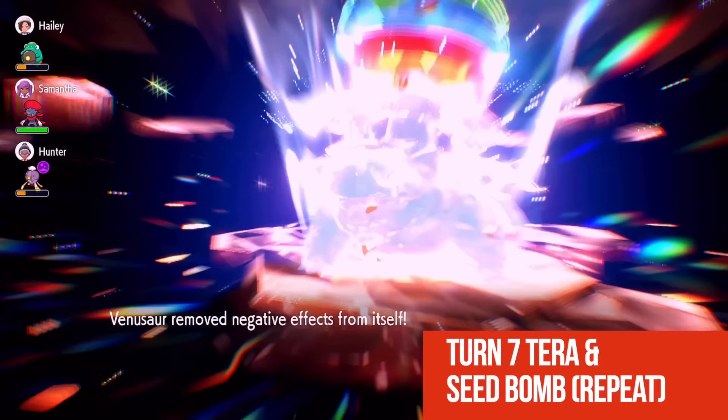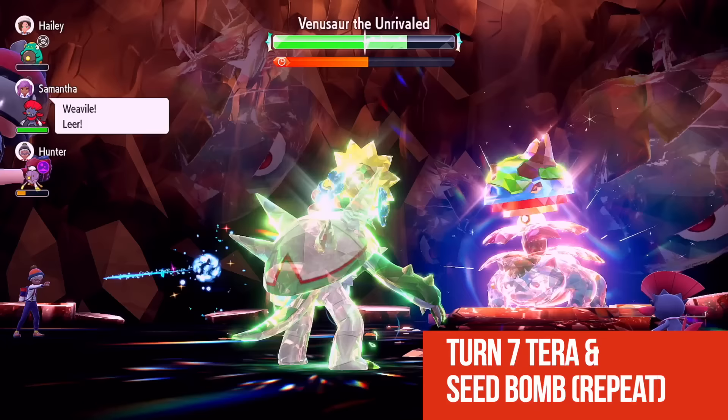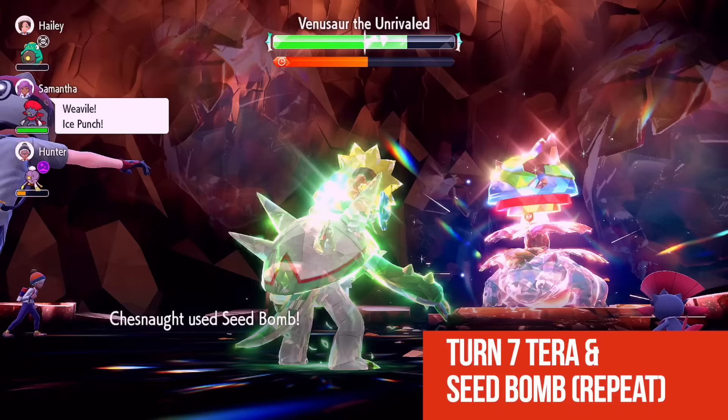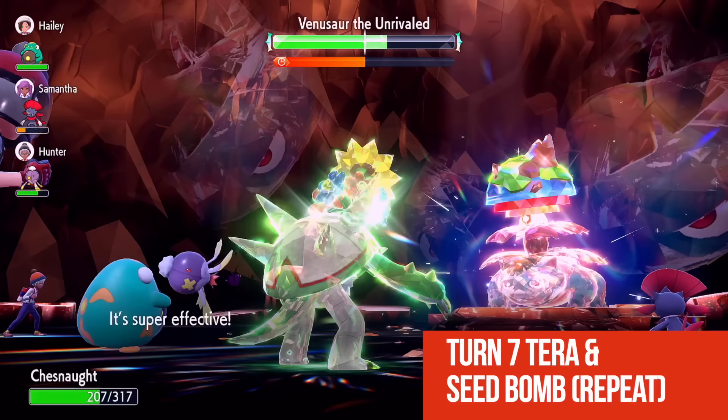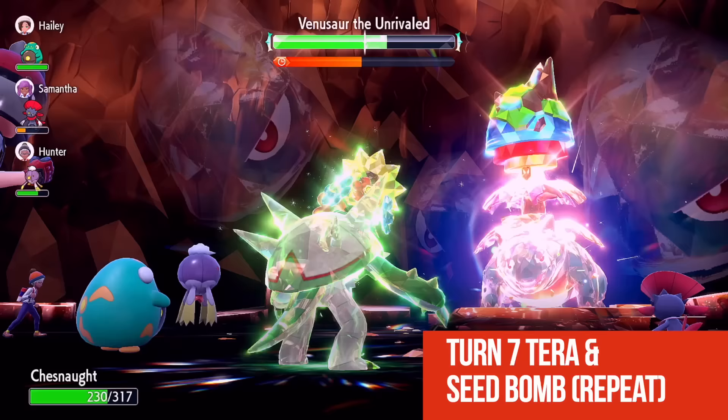Very nice damage — that recovery from 168 to 289. He's going to remove negative effects from himself and that doesn't really affect us. That Giga Drain brings us down to 207 — we're living it easy. If you have a turbo controller, turn it on, go to the bathroom, get yourself a snack, because you're winning — unless he hits you for two or three consecutive critical hits.